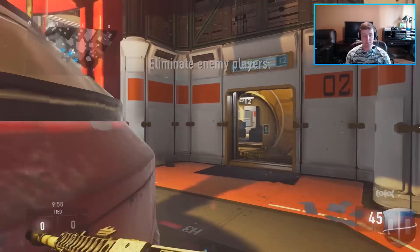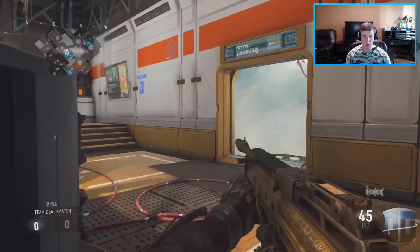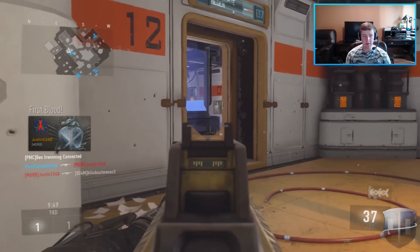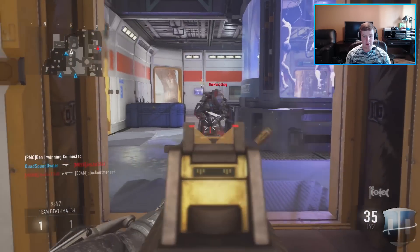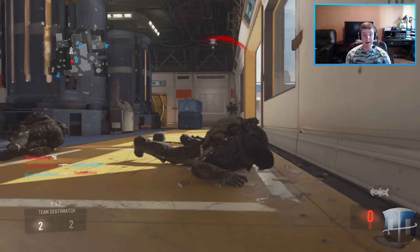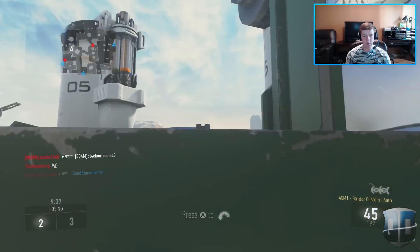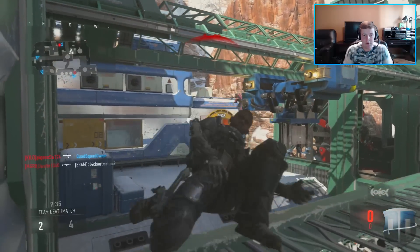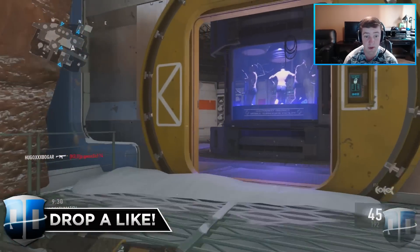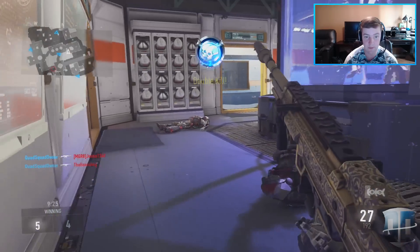It's Quad MFT bringing you guys an Advanced Warfare live commentary using the ASM1 Strider with foregrip, quick draw, and suppressor, as you saw in the class setup. A lot of you have probably heard of the ASM1 Strider and know it as the really not accurate version of the ASM1 — and it really is, because it has minus three accuracy, which is horrible and really messes with the recoil.